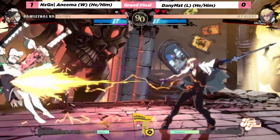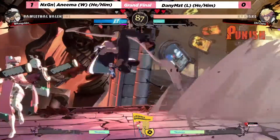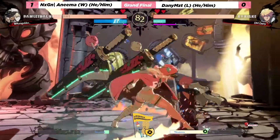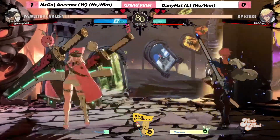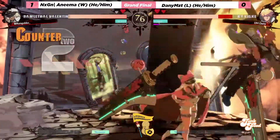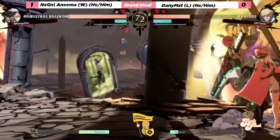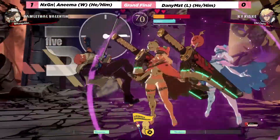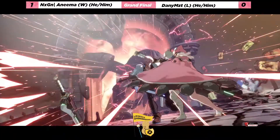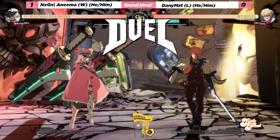Danny getting started with the offense here, catching backdash with the stun edge. They're both showing really good challenges on each other's pressure. Bursting out of that — now anima with a really good spot. That cross-up was really nice from anima, and I did not block that, I can tell you that much.